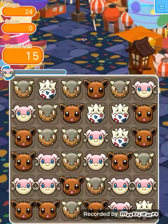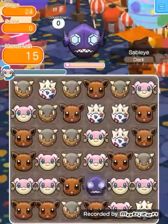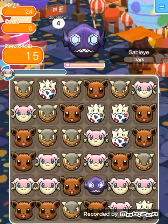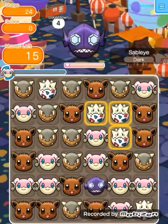So, let's begin, shall we? Sableye starts off by spawning himself, but then in a few moves, 3 Barriers spawn. It can be pretty tough every time, but it's just luck. Let's see what move we can make.